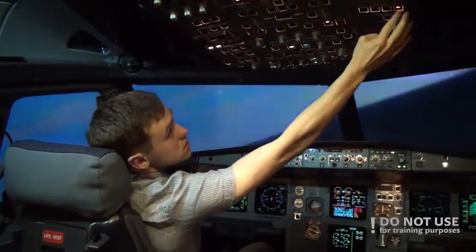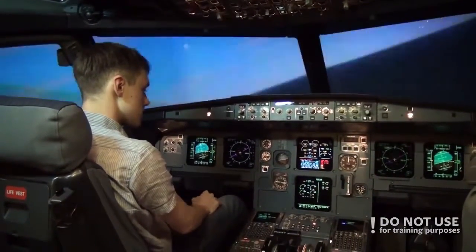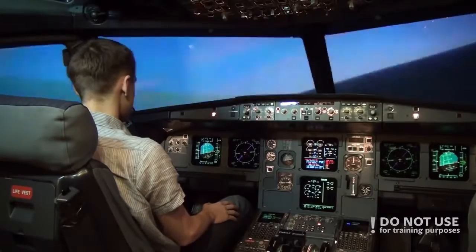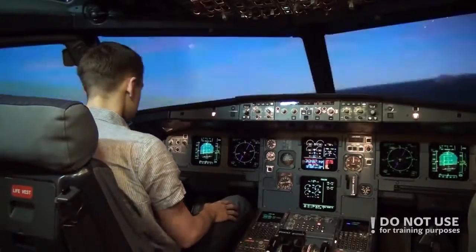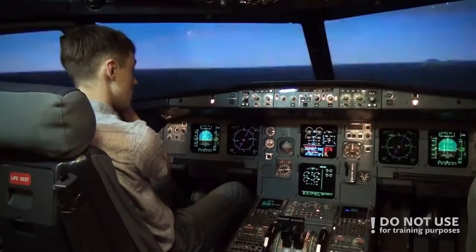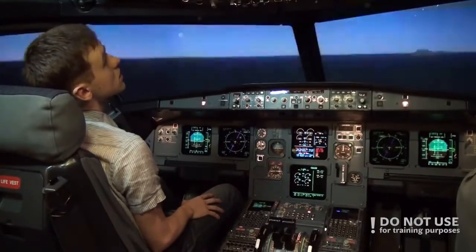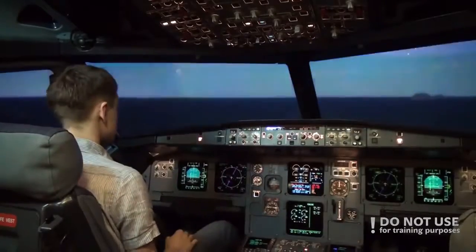Flight controls reset. We are descending. We should keep the speed at 150 or above. For ditching, we will again lose all power because the EPU will turn off when we push the ditching switch — all outlet valves and inlet valves into the aircraft will be closed to make it float above the water. Ditching on — EPU will turn off.